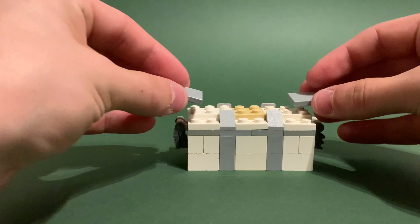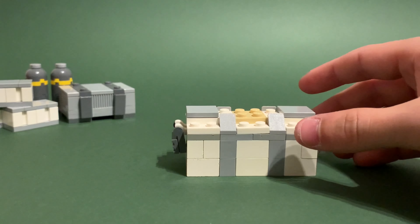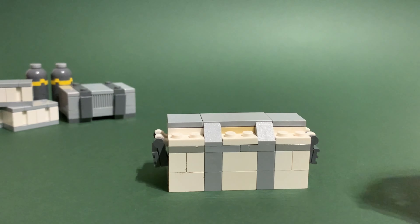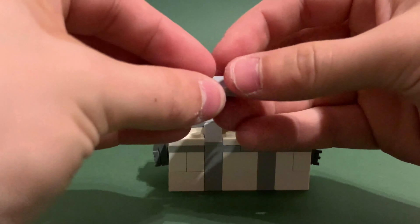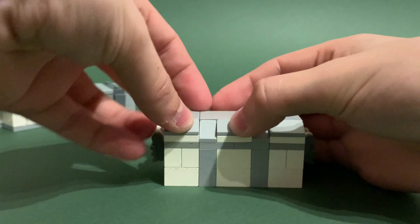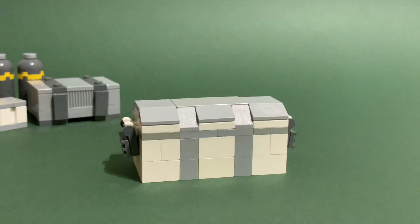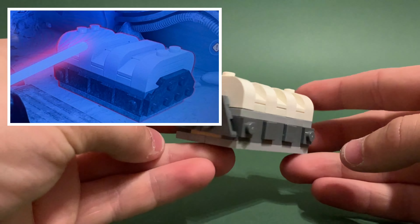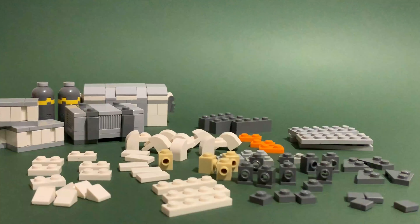Then grab two two by two tiles and place them either side, then one two by four tile. Then grab three one by two cheese slopes in the gaps on both sides, and there you have the next crate.